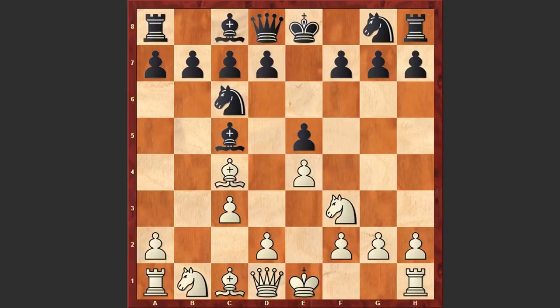Bishop takes b4 by Eisenschmidt, c3 and Bc5. This is not the best square for the dark-squared bishop. Usually Black is either moving his bishop back to a5 or to e7, but in this game we have Bc5, which allows White to establish his center with a tempo by playing d4.